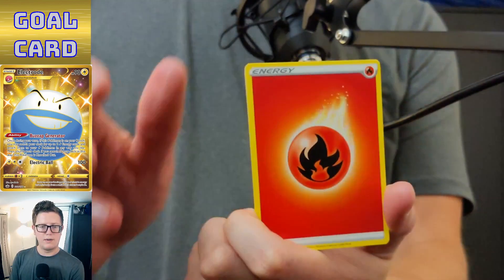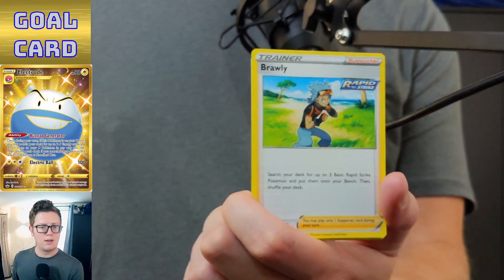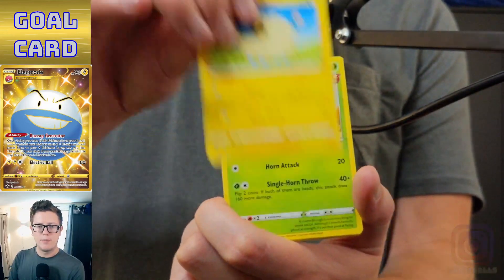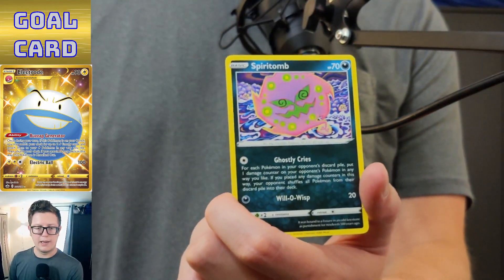Some Fire Energy, Lantern, Clara, Brawly, Delibird, Larvesta, Mareep, Heracross, Clobbopus, reverse holo Heracross, and Spiritomb.